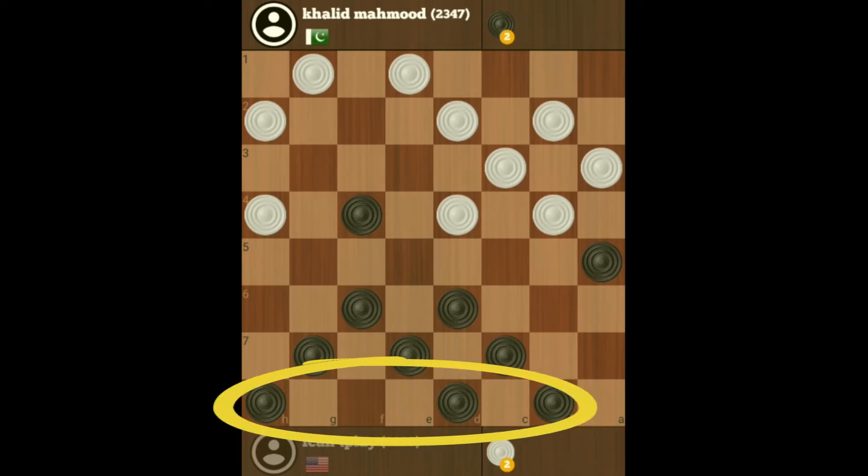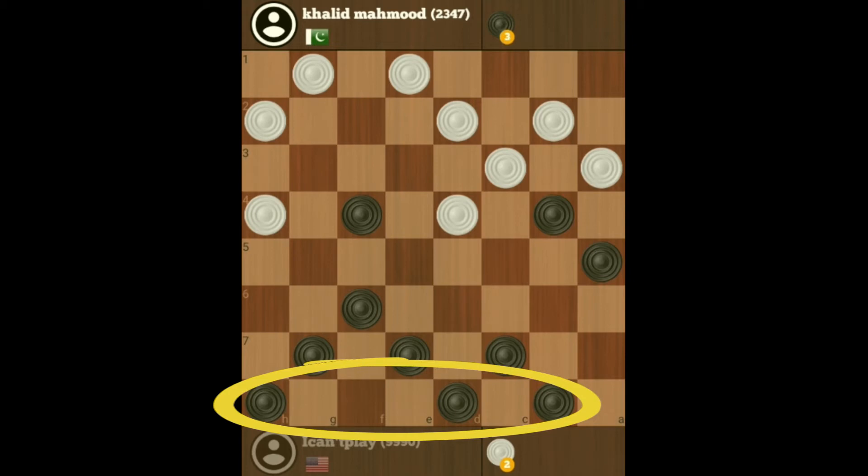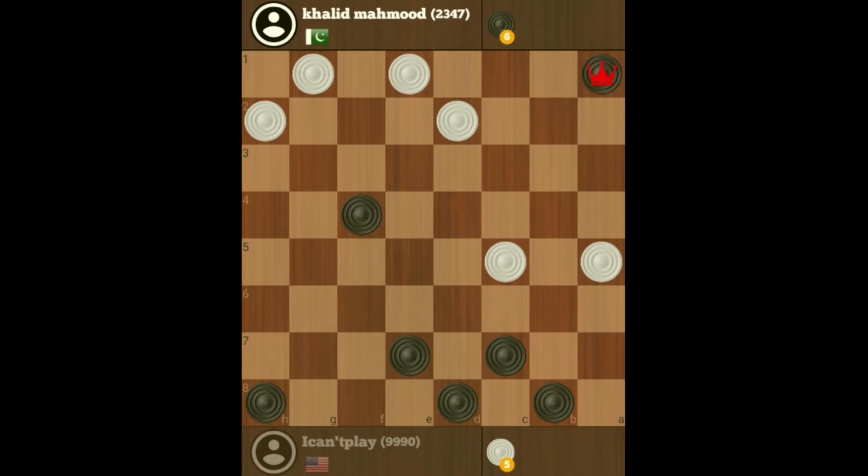I'm still maintaining my back row as much as possible, and I'm going to try to start attacking a single corner because he's moved two checkers out of a single corner, and I've still got these anchor checkers here. I can squeeze this checker here, but wait — there's a better move. That's right, I'm going to get a three shot. Now he's lost, of course. That was a fairly easy win for me, and I still have my anchor checkers.